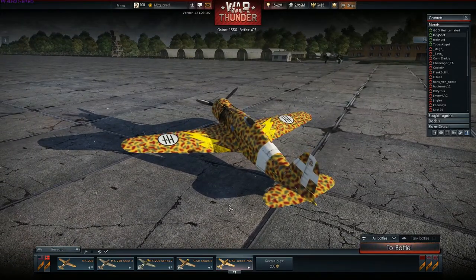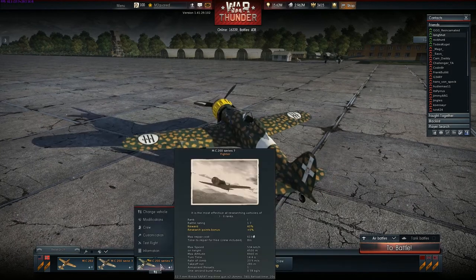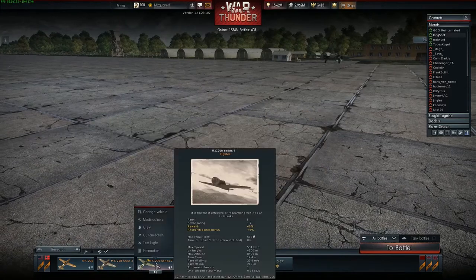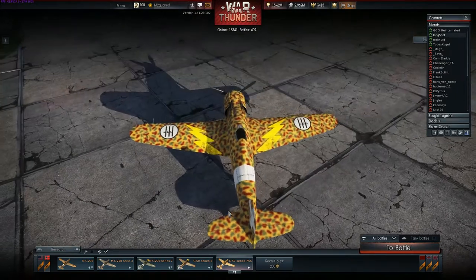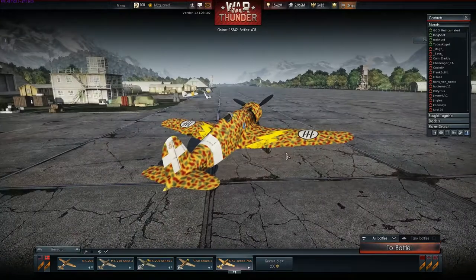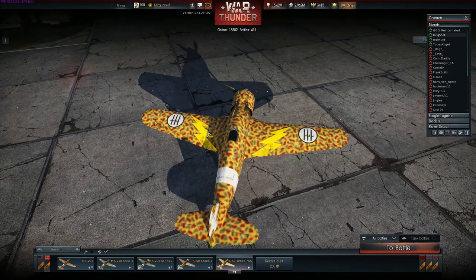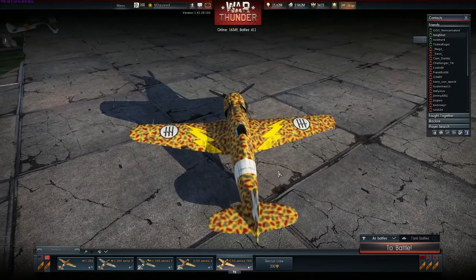One thing you can say about these Italian fighters is that they definitely have the ugliest camos in the game. I mean, look at them. Seriously. This one has got the added lightning bolts — I did that myself. I was so glad to be done with some of the German biplanes when I was grinding this thing up, and I was new to the game. I thought putting some lightning bolts on would make it faster. Well, it turned out to make it even uglier. So I just kind of keep it that way.